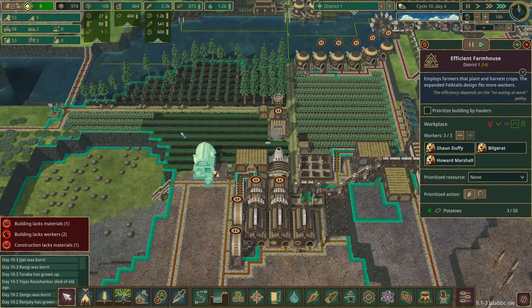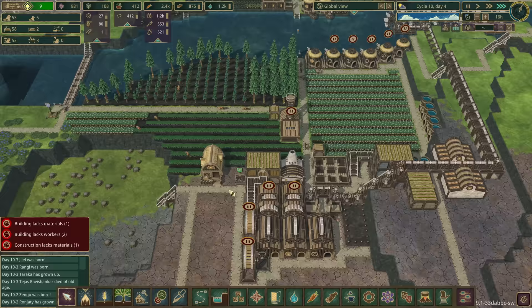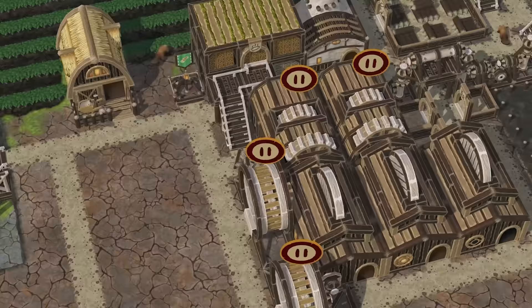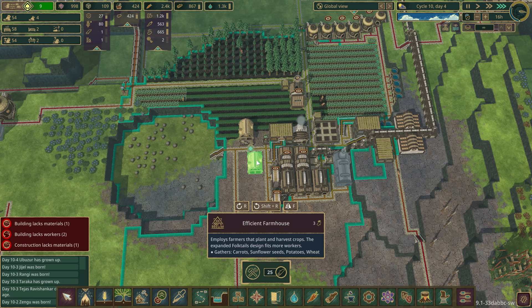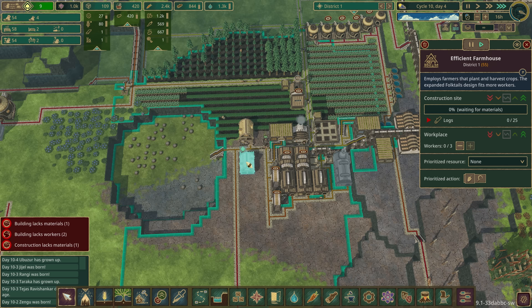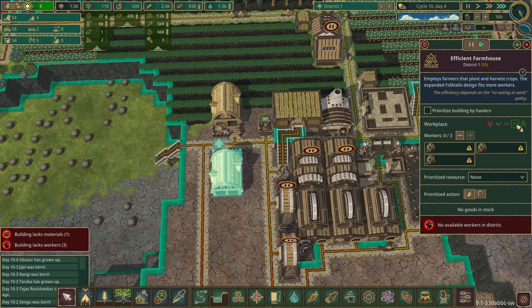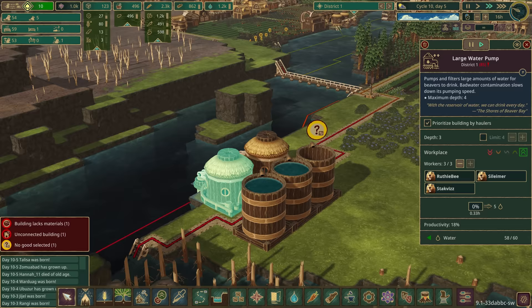This efficient farmhouse isn't quite efficient enough to cover all of the area we've got it doing. Maybe we can just squeeze another one in here - yeah, that'll cover pretty much all of this as well. They're in there already - look at that! We'll bump it up a couple of levels and see how that goes.